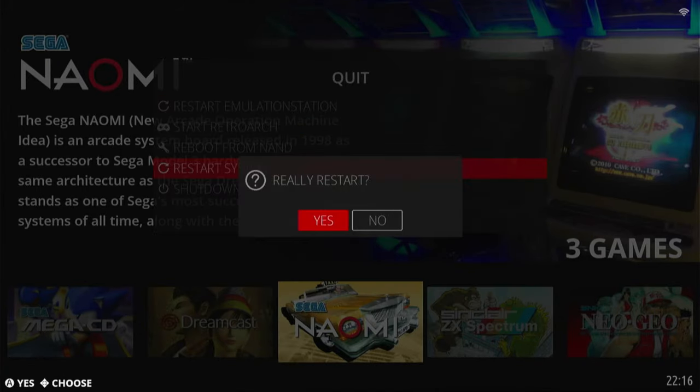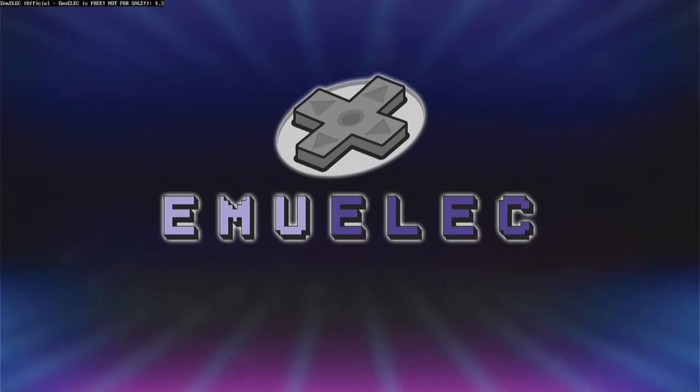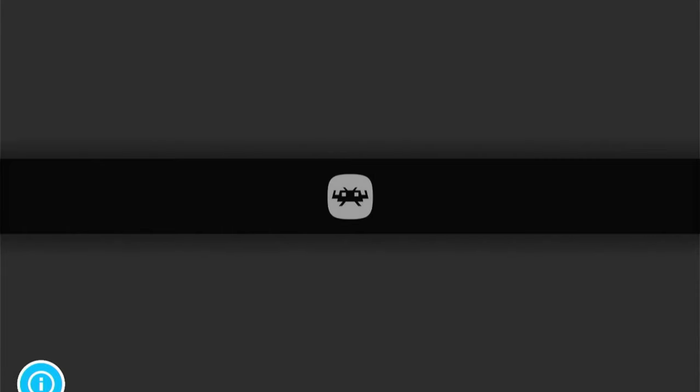Easy as pie. You'll still get the Android box logo and then the EmuElec screen. But remember, the HK1 box can be had for under $40 — it'll then boot automatically into your game.